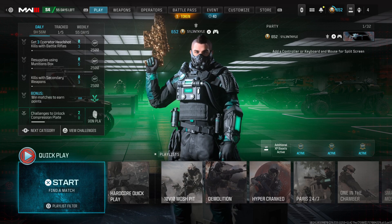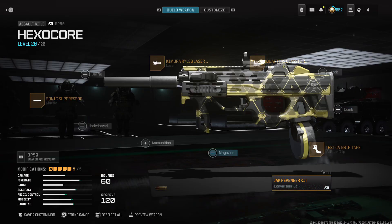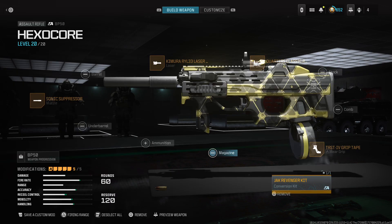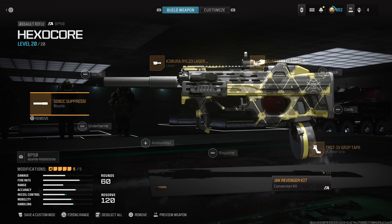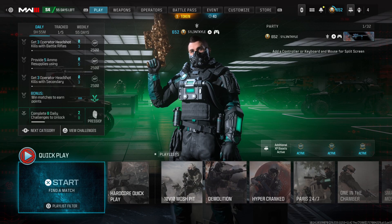Especially the KAN-A8K — I've got a bunch of videos planned for the snipers this season. This is the class I made around the variant. This variant comes with the Revenger Kit, which turns the BP50 into an SMG. The only things I changed were the laser and the suppressor. These are the perks I always use — this is the vest. Enjoy the video.